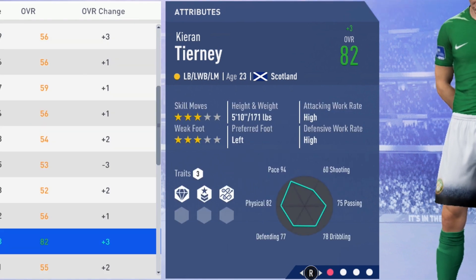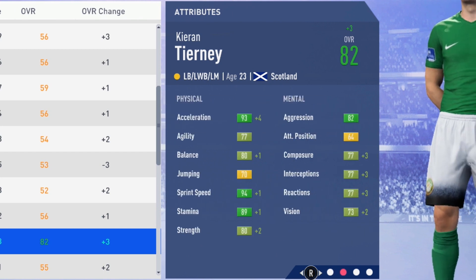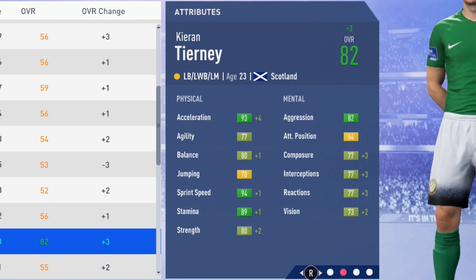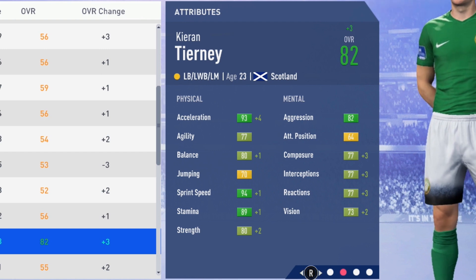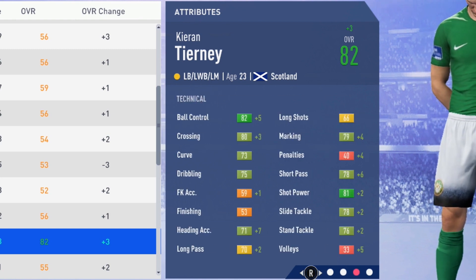Moving over to see the growth at the end of the second season — up to 82 overall at age 23. Acceleration up by four, a plus one to balance, sprint speed and stamina, strength improving by two. Then mentally: composure, interceptions, reactions growing by three points and a plus two to vision. Really good growth physically — he's pretty much got the speed specialty by now, probably got it the previous season. The strength up to 80 is also very notable.